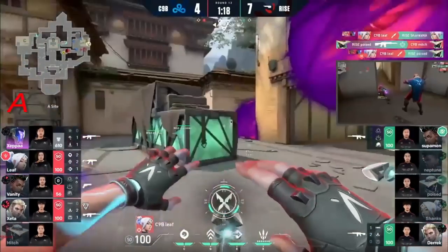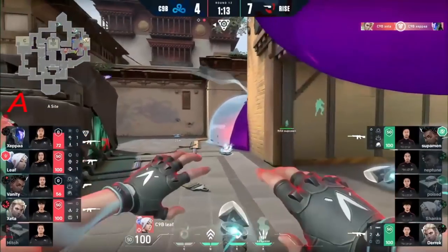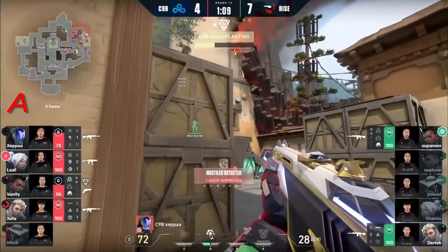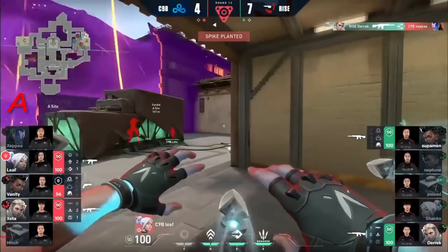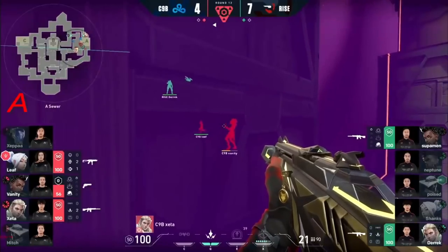Again, shutting one down — can Poise shut down Leaf? He cannot. So back to the praise of C9. And they are going to be able to regroup with Zeppa here — 4v2 situation. The retakes from Ryze have been impeccable. Outdown and numbers out — Derek's going to help it out with numbers a little bit more evened out.